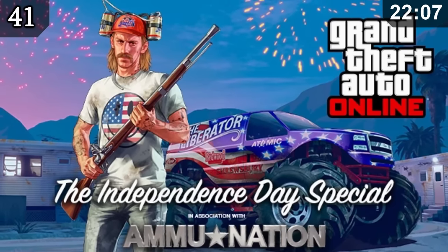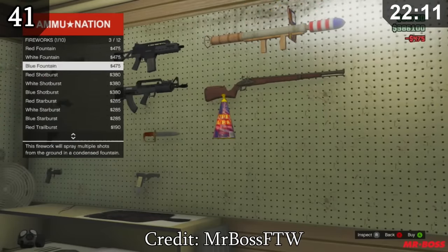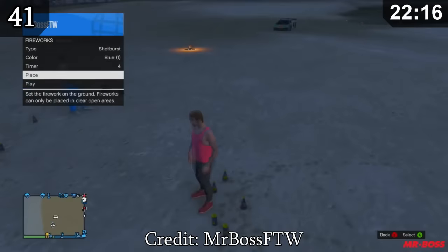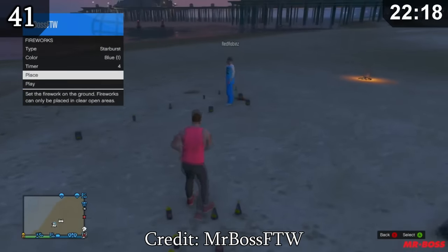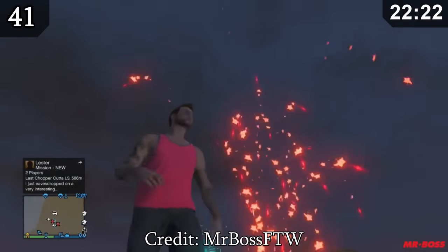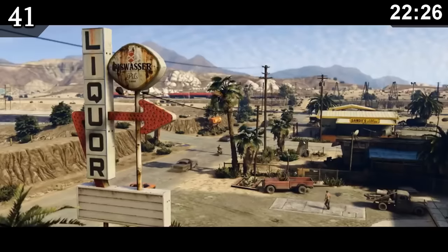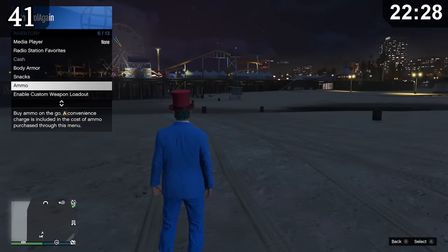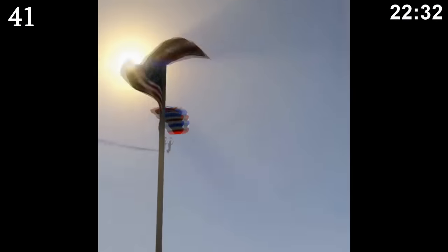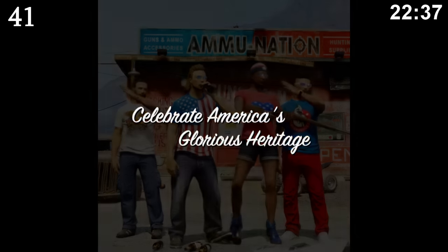In the 2014 Independence Day update, Rockstar added a Displaceable Firework that was heavily customizable — you could choose the type, color, and timer, and hold a maximum of 9 at once. These fireworks were only available for one month, making them exceptionally rare. When the Xbox One and PS4 versions came out, the fireworks were discontinued completely. It's been over 8 years since they were last available, so it's very unlikely we'll ever see their return.